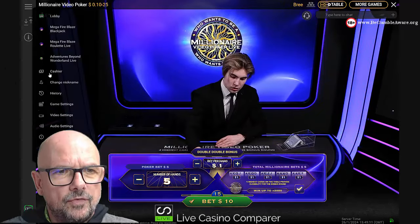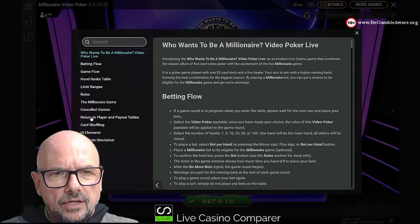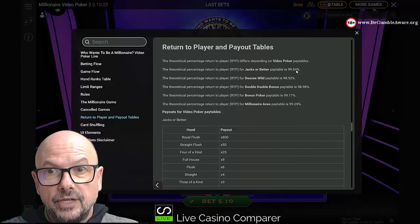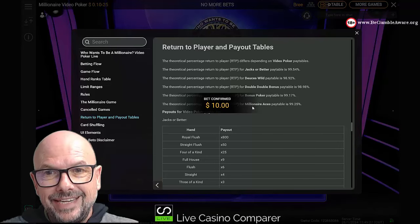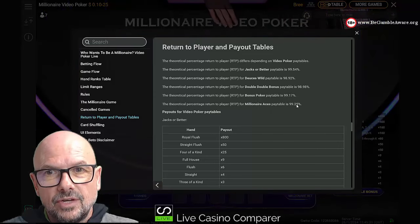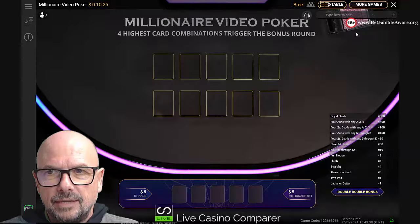Let me show you the RTP in the help file. Jacks or Better is 99.54% — pretty high. Deuces Wild is 98.92%, Double Double Bonus is 98.98%, Millionaire Ace is 99.25% which is Playtech's own version created especially for this game, and Bonus Poker is 99.17%.